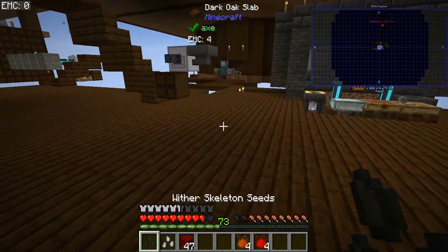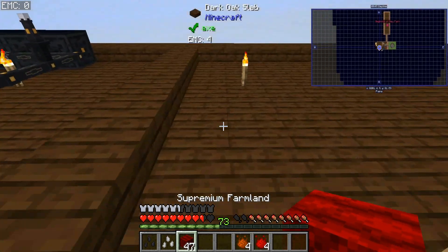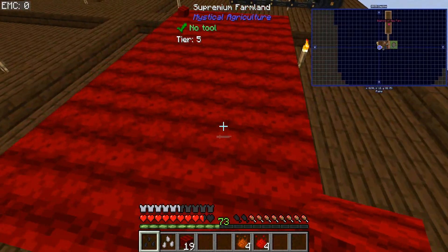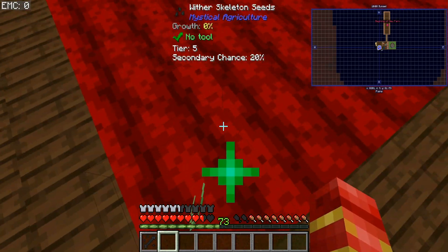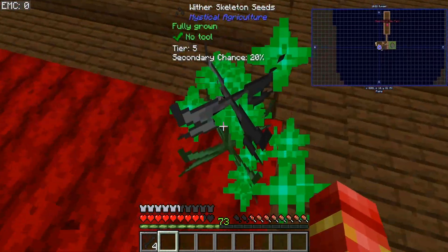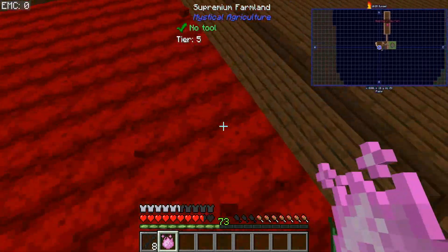I want to focus on the weather seeds first, mainly because I want to get the nether stars. Technically I could make a nether star right now, but I only have four skelly heads, so I am not in the resources to get the scully bob into wither setup. I can already tell this is going to take a little bit, so if we don't get another seed we'll just go until we get enough scully essence and make our scully bobs.